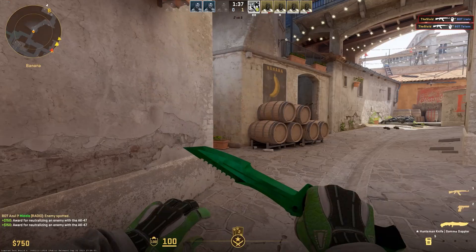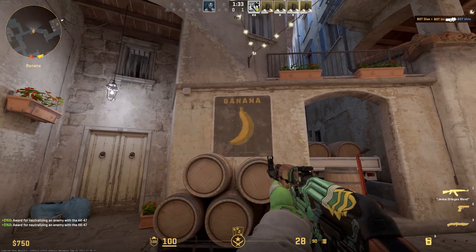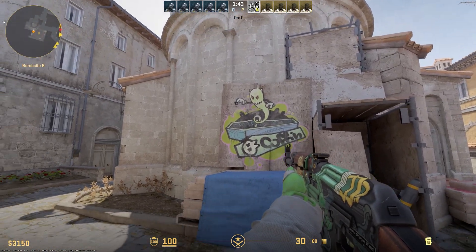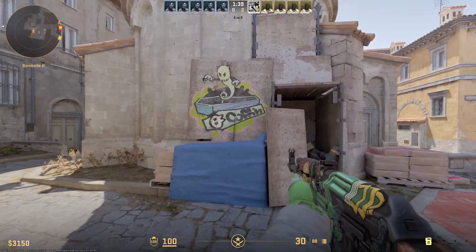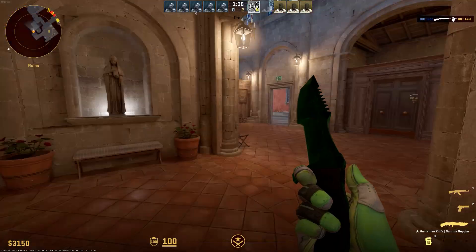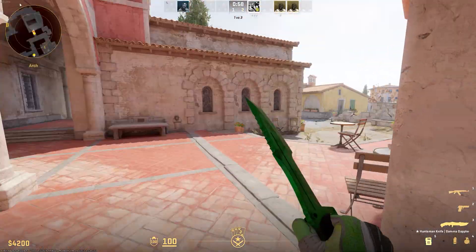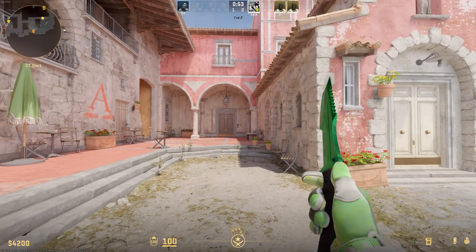On two unrelated notes: the mad lads at Valve put a banana on Banana. Also, coffin isn't really a coffin anymore, but there is graffiti on the wall in the same spot with a skeleton and coffin drawing, referencing the old callout. Nice little easter eggs you can always appreciate.